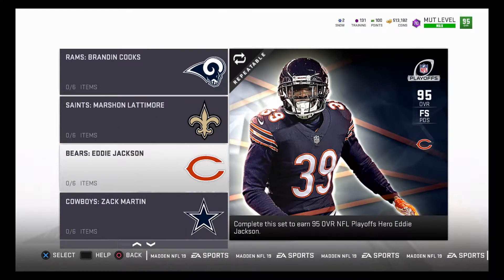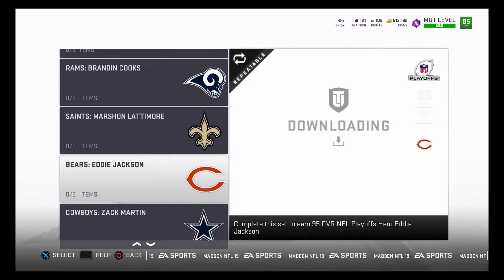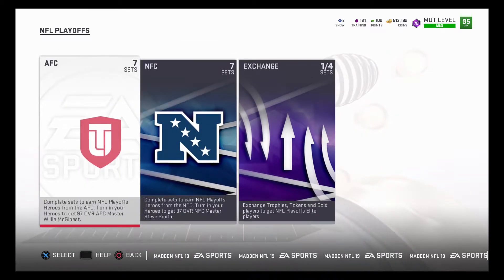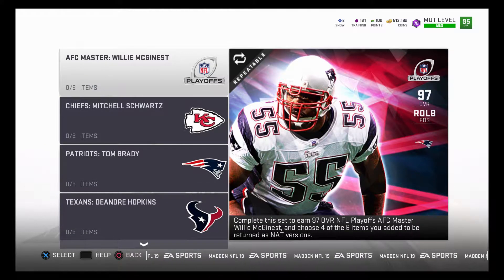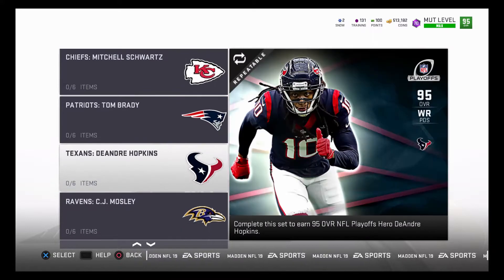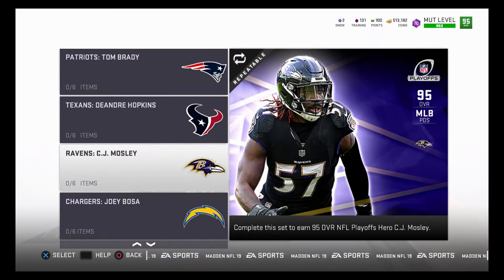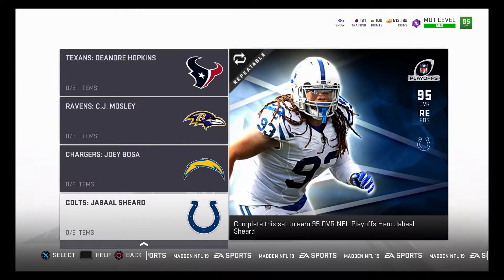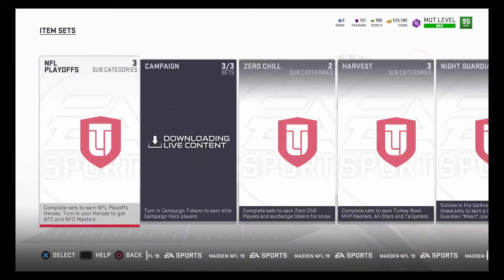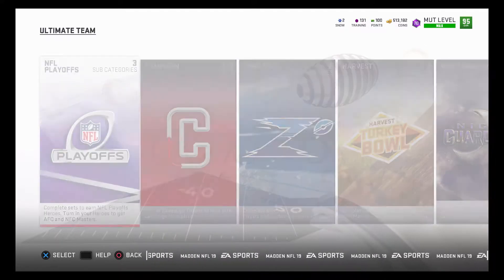Eddie Jackson looks pretty good and Marshall Lattimore looks decent too. There aren't a lot of cards here that will make a lot of teams. This is a good promo for theme teams. We have a 97 William Gholston who looks pretty good — this right tackle is the one for you if you don't have Lane Johnson. You also have Tom Brady, DeAndre Hopkins, CJ Mosley, Joey Bosa, and Jabaal Sheard, who I imagine a lot of people will pick up.